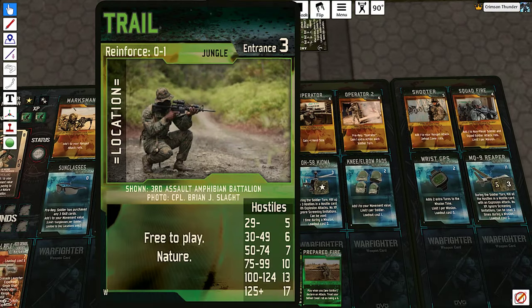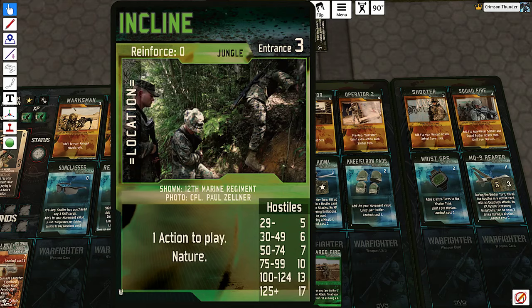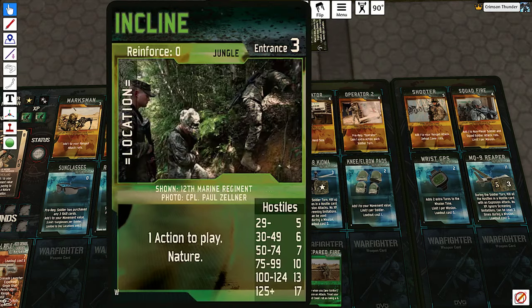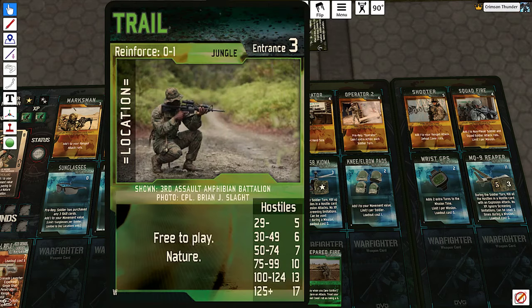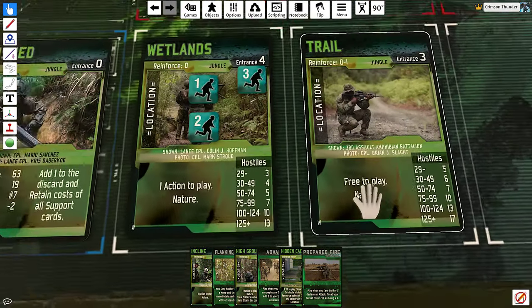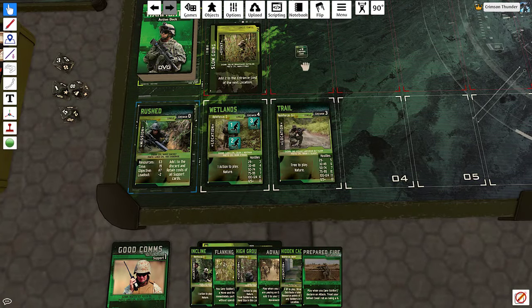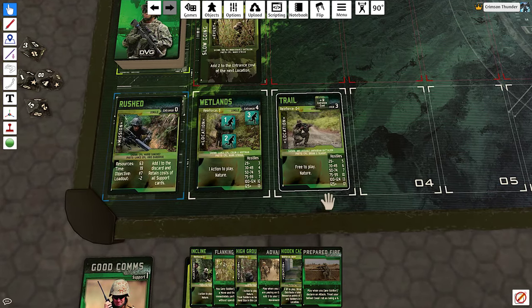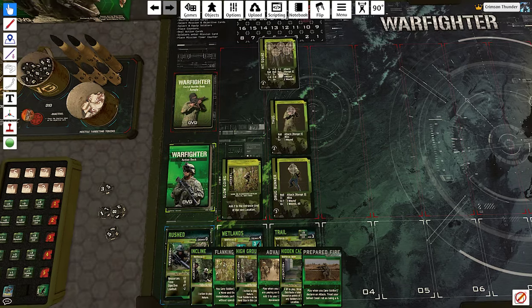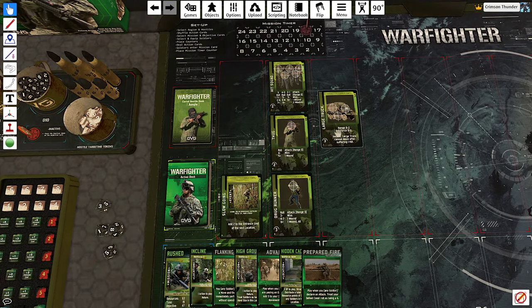Now we've got some actual options. The Trail or the Incline would be only two hostiles. High Ground will only be six. We get a plus two to our location costs, so we might as well go with the Trail. With plus two cost it's a five, and now we have seven points of hostiles: a drug runner, bug hit squad, and a large truck.